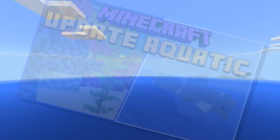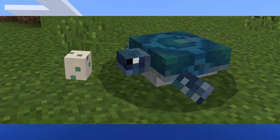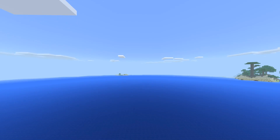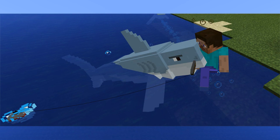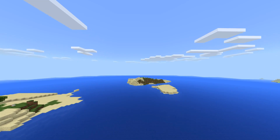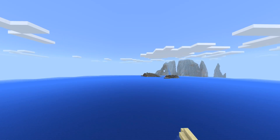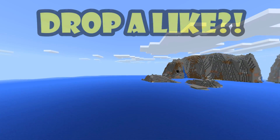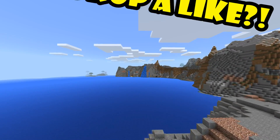In light of the upcoming Minecraft Update Aquatic that adds sea life such as dolphins, fish, turtles, coral reefs and other aquamarine life, I've decided to do a review on the shark add-on because sharks may or may not be coming in future Minecraft updates. In today's video I'm going to be reviewing the shark update add-on concept and also showing you guys how to make a simple shark pit trap that you can use to trap your friends.